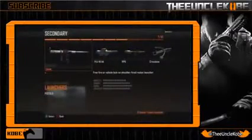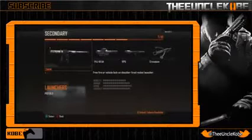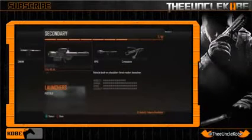Starting off we have the SMAW, which was an MW3 rocket launcher, so it is gonna have that lower mobility rate, identical to that of the LMGs — and that'll be true for all three of the rocket launchers in this game. It has solid stats across damage, range, and accuracy. What obviously sets this gun apart is the ability to be either a vehicle lock-on or a free fire launcher, so you're gonna have that ability to effectively use it to kill enemies or take out enemy air support. As of right now you only get a single rocket, but I still think it's gonna be an awesome launcher to use because it will fit any play style.